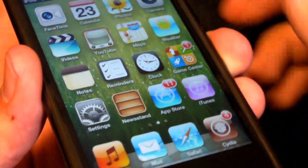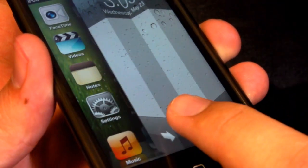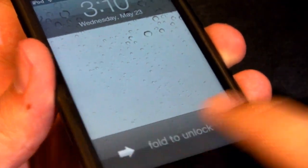Even when you're swiping fast there's no lagging, no glitching here and there. It all works out perfectly with Unfold, available in the Big Boss Repo for free.